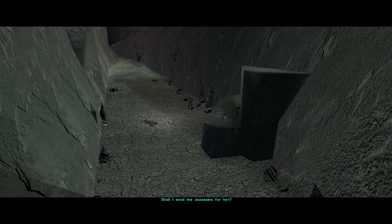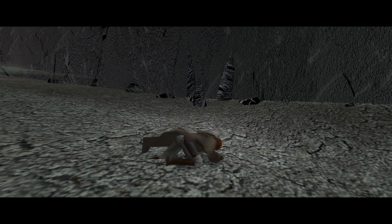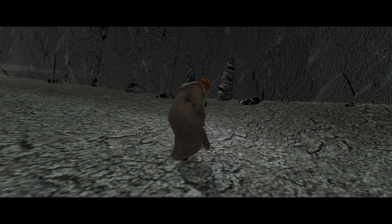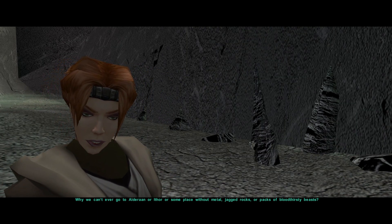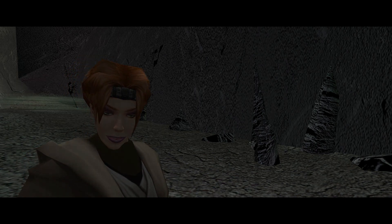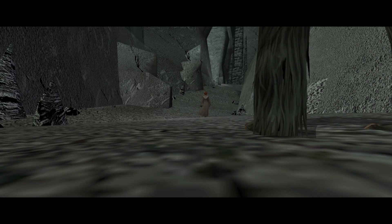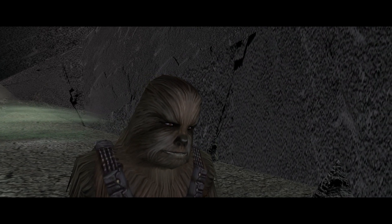It also makes her difficult to sense, but not to a creature bred for such things. Shall I send the assassins for her? No — I have brought a beast to Malachor to deal with that one. We shall see if prey can become a predator. It's really interesting how even though Kreia's the villain now, she's still testing everyone. Who are those legs? It's Hanhar — yeah, big surprise, we knew he was alive.